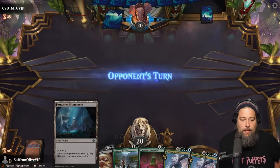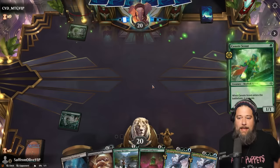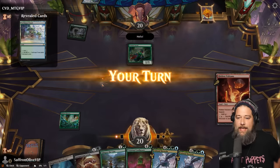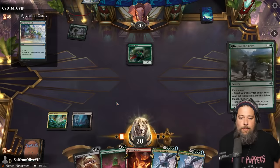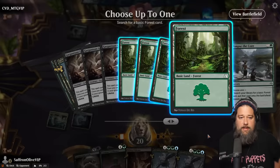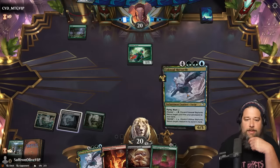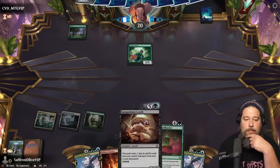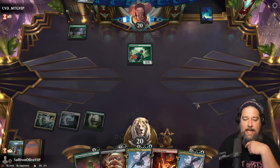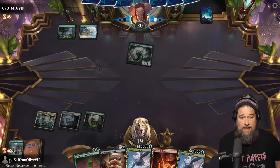Budget magic time — we are doing some more caving in Lost Caverns of Ixalan Standard. We need to get our mana colors good because of Forgotten Monument. We can ramp with Glimpse. We really need to get to this Cosium Confluence. I think we just ramp here — let's grab a basic forest. Up to three mana. This also turns on us using Sky Turtle as removal if we need to.